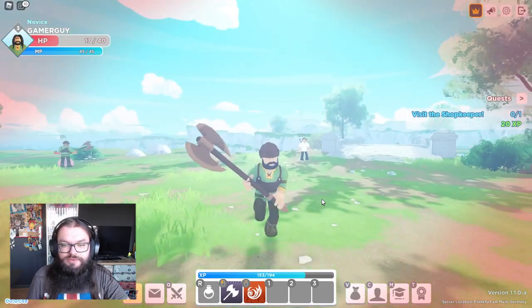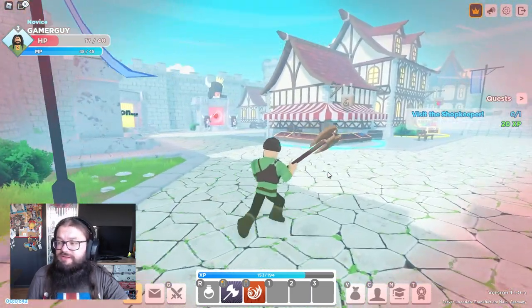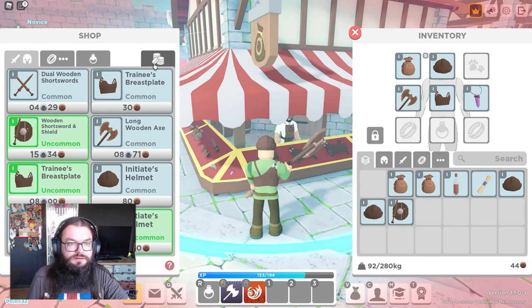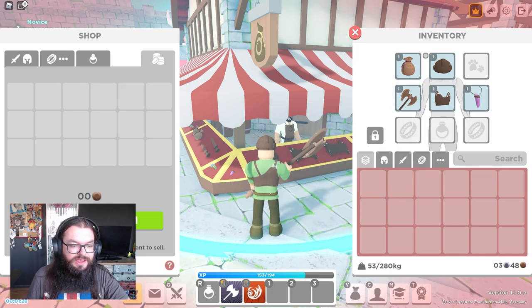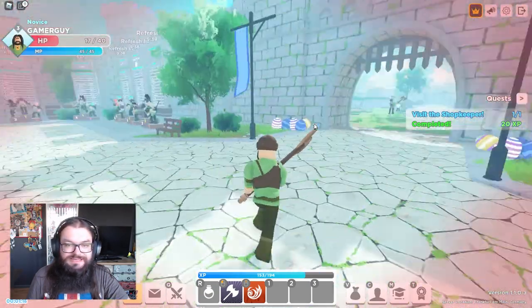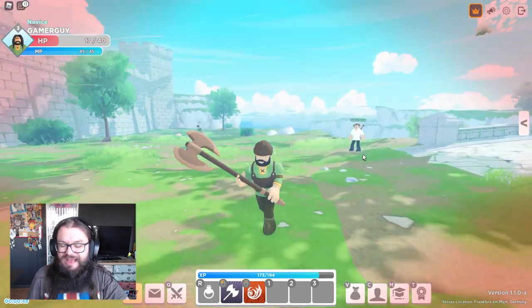Next quest, we have to see the shopkeeper to basically sell our items. We got quite a lot of duplicate items, so let's see if they're worth selling. We got three silver — we can't really buy anything useful for that. But that is the quest complete, so let's turn that in. The next quest is to check out the bank, but I feel like we should do that next time. Honestly, that game was really, really cool and I really enjoyed it.